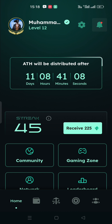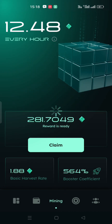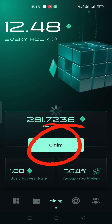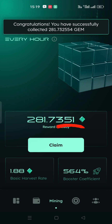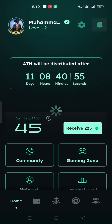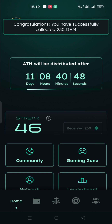Most people ask me if we should claim our mining gems first or the attendance gems first. The proper way is that first you should claim your mining gems, then you should claim your attendance gems, because if you claim attendance gems first, you will lose one day attendance.